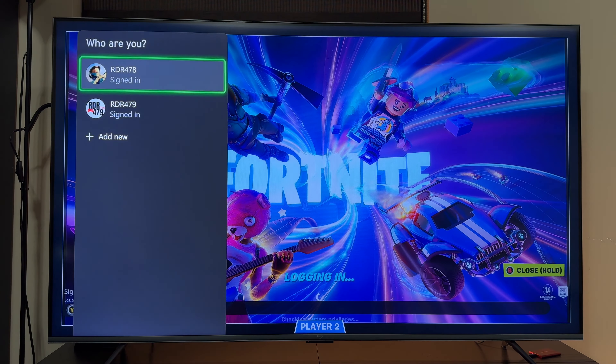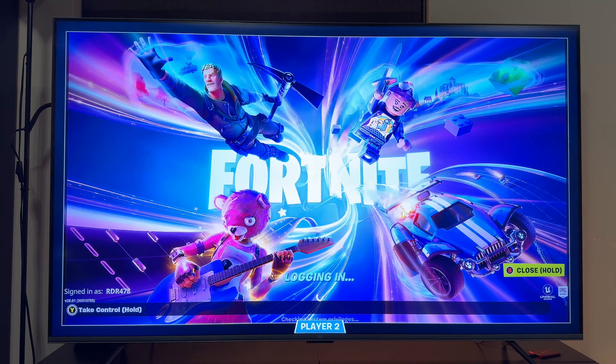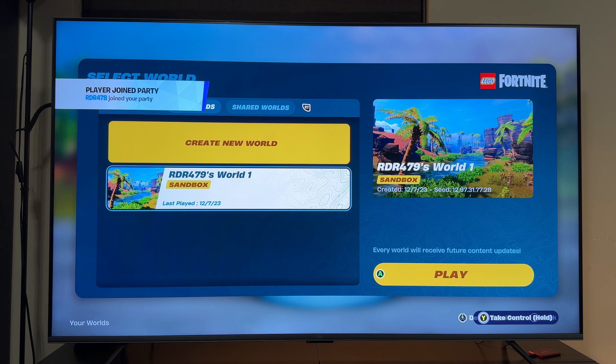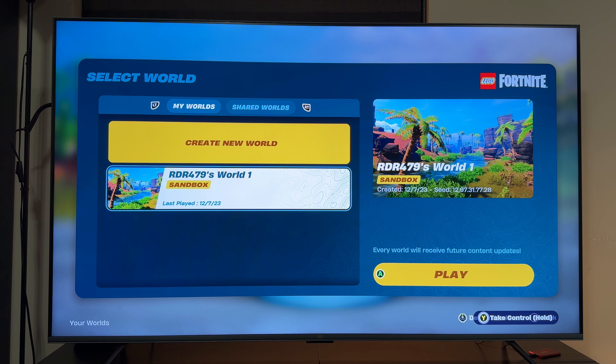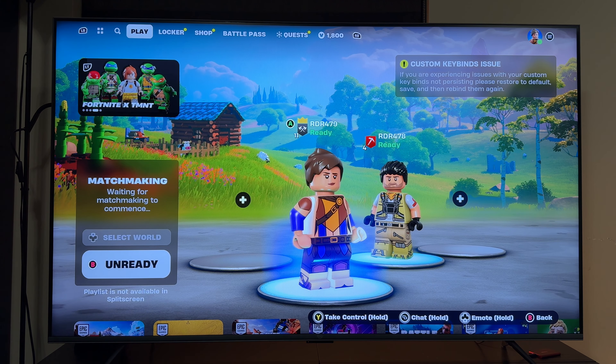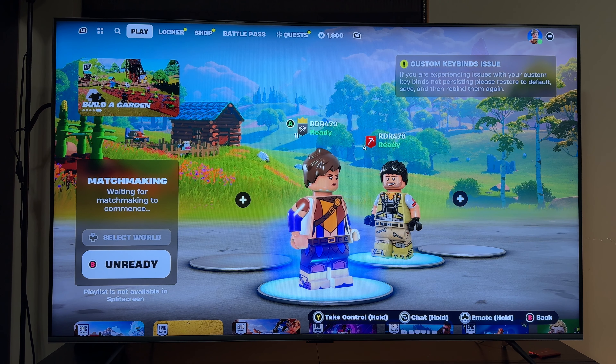The button has appeared, we'll select the secondary player screen. Hopefully this time it'll work. It says 'RDR478 joined the party' and we'll click A from the main controller. Both of them are readied up but it's still saying 'playlist is not available in split screen — waiting for matchmaking to commence.'